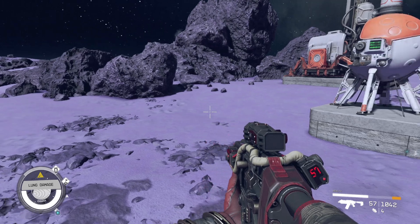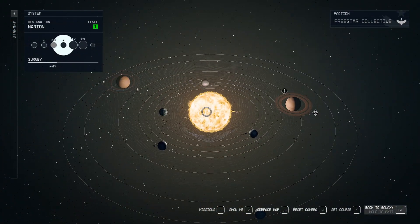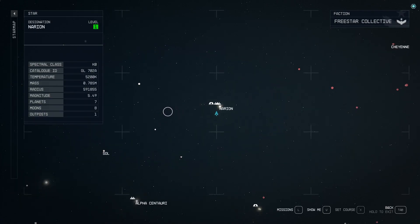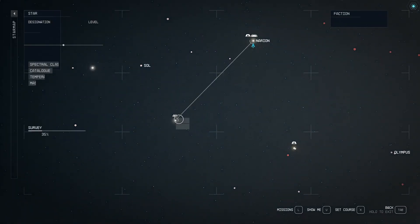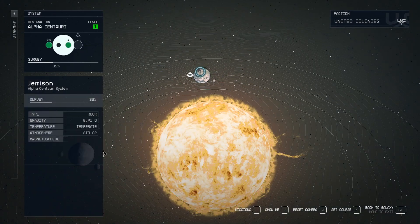Where do you need to go? You can get it in the first city — New Atlantis. So you need to go to Alpha Centauri.